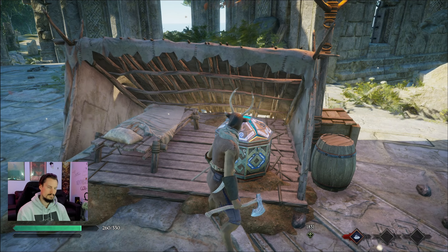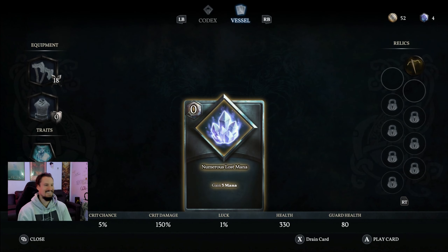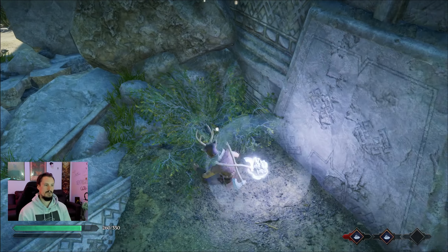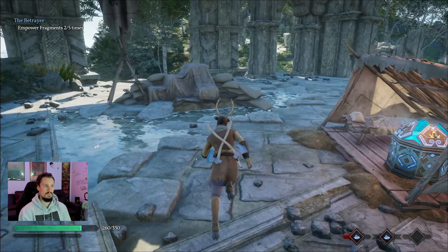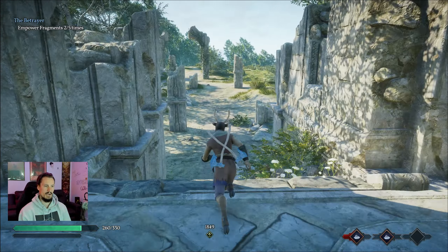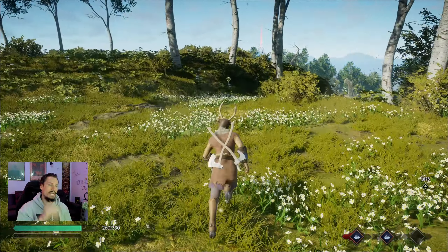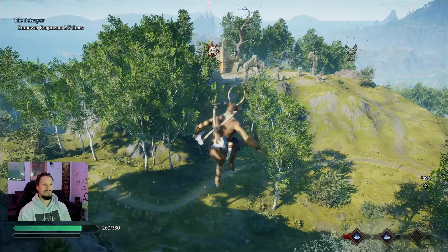We're already back up to seven mana — it's that easy. Make sure you always grab the mana. As you can see at the bottom right, the more we kill and use abilities, the more hatred will build — but it's a lot slower than actually grabbing a hatred chest. That's an important distinction.